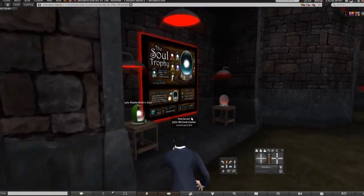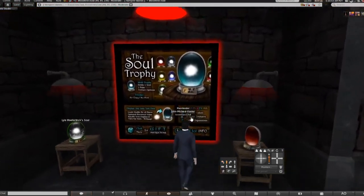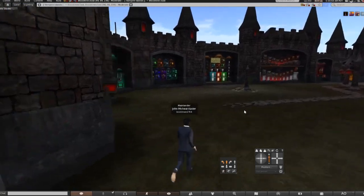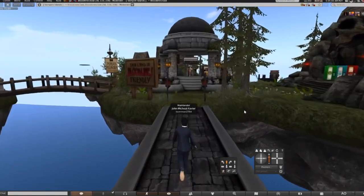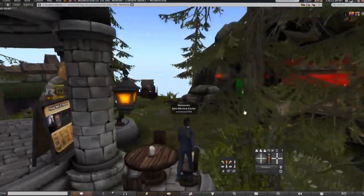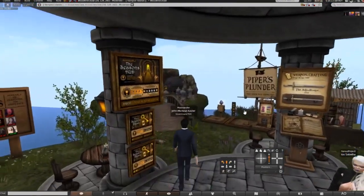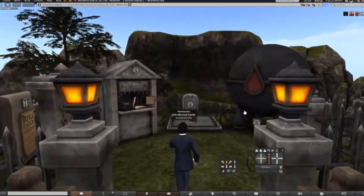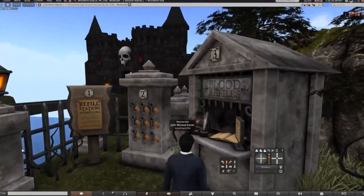Over here you have a Soul Trophy, which I have — I have Chloe's soul in a soul trophy, which is pretty cool. You can put all the souls that you have on display. Let me show you where to go to get the blood. You will look for this little blood tank thingy and follow the instructions.